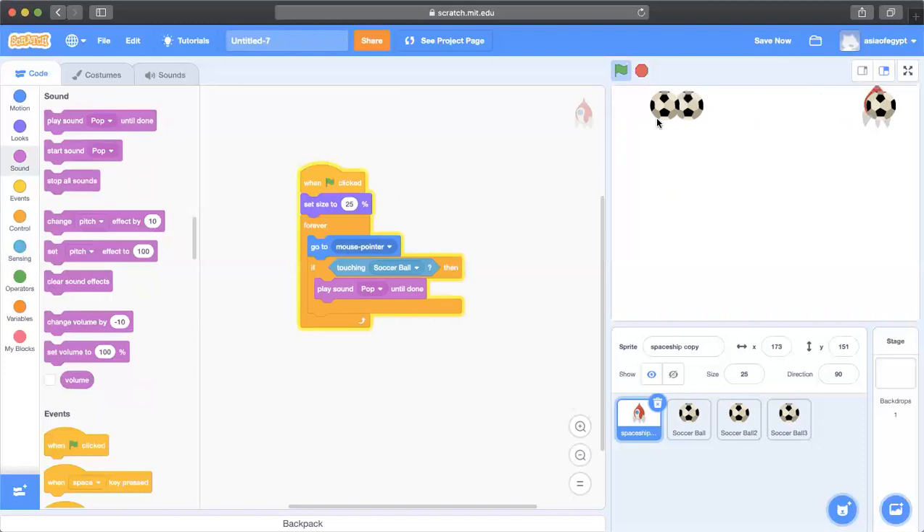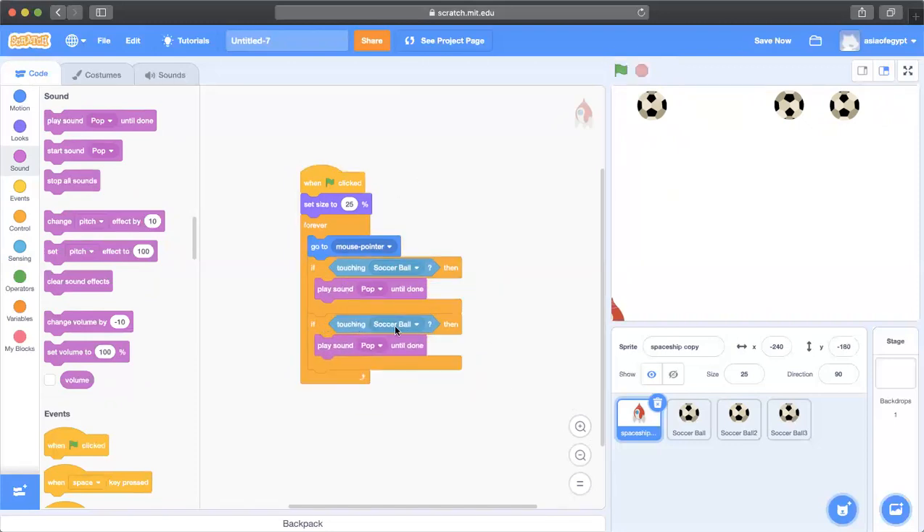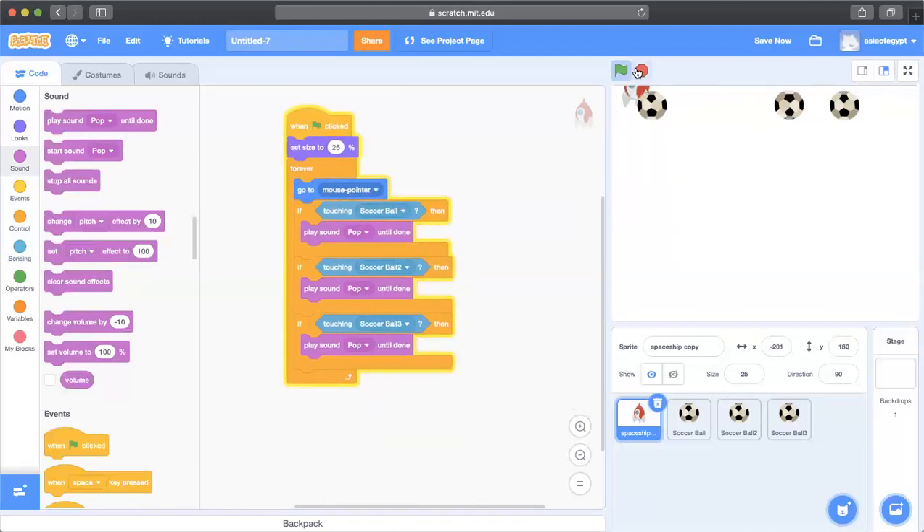The pop sound works but only for one ball. To fix that, I'll duplicate this if block and change the condition to 'touching soccer ball 2,' then duplicate again and change it to 'touching soccer ball 3.' Now whenever the spaceship touches any one of the balls, I'll hear the pop sound.